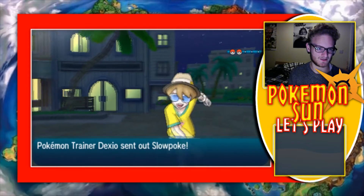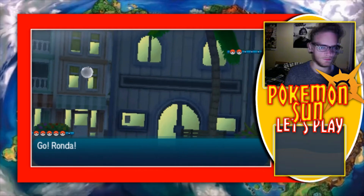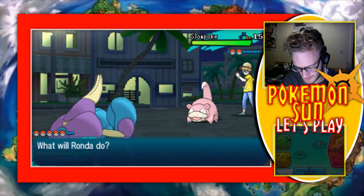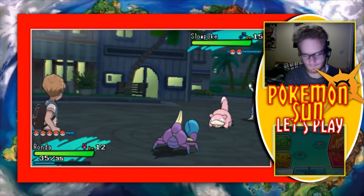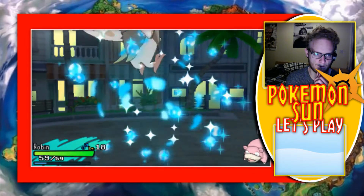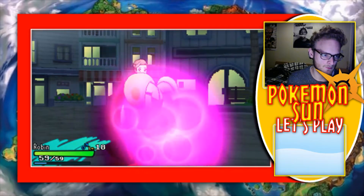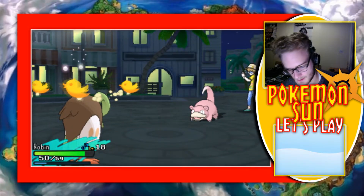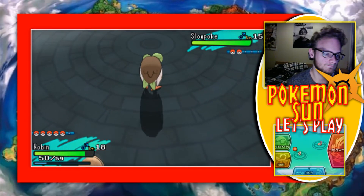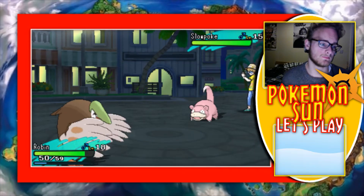He's got a mega stone. No way. He's got a Slowpoke though — never mind. Oh, that is a bit of an issue because we are leading off with Ronda, which isn't great. Let's switch out — we're going to switch out into Robin, because we've got a couple of moves that we can hit super effective with. Confusion — we're getting that up all day, all night. Of course he gets the confusion — why wouldn't he get the confusion? And we're going to hit ourselves, watch. Let's see what happens. Get the Razor Leaf off. Guy's level 15 — we're starting to get up into the upper echelons of levels.